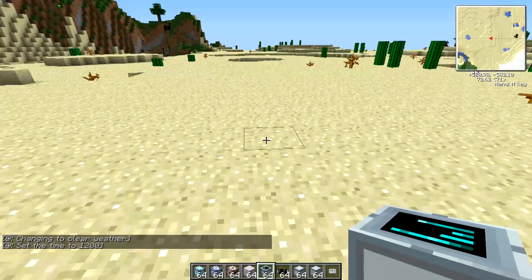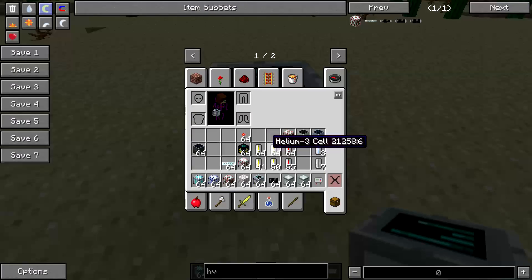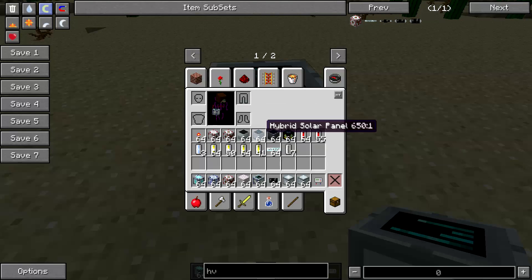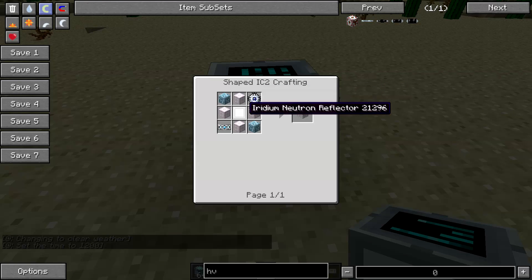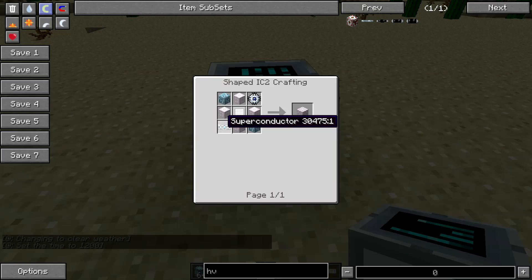We'll start with the basic layout. The Fusion Reactor is made using energy flow circuits, a computer cube, supercondensators, and energy orbs. You also need Fusion Coils, which are made with highly advanced machine blocks, energy flow circuits, iridium neutron reflectors, superconductors, and Tesla coils.